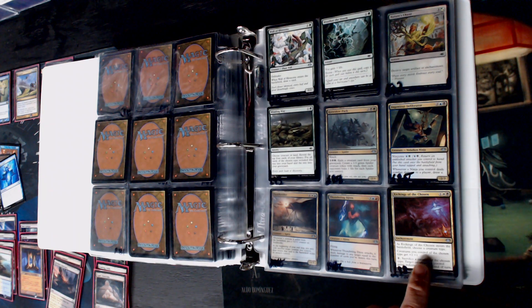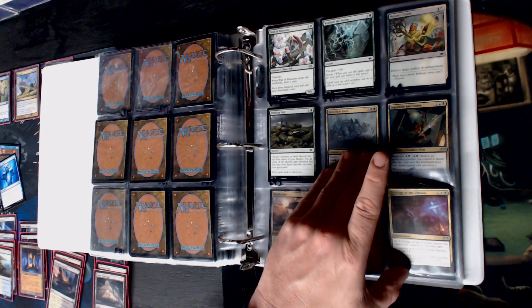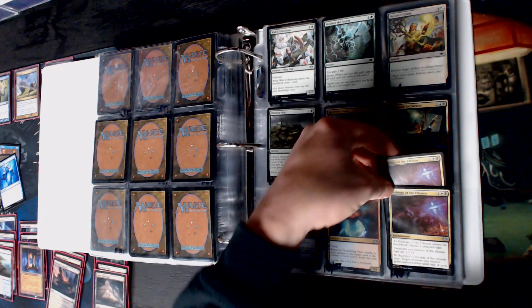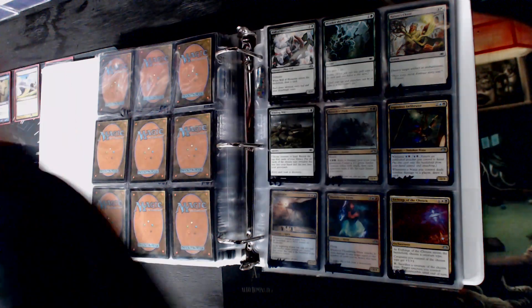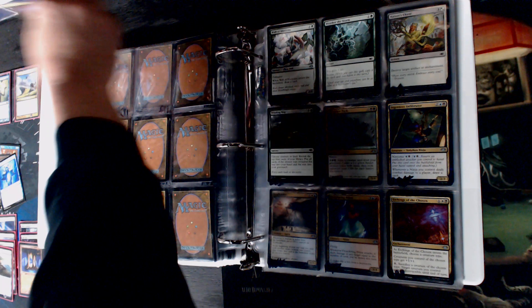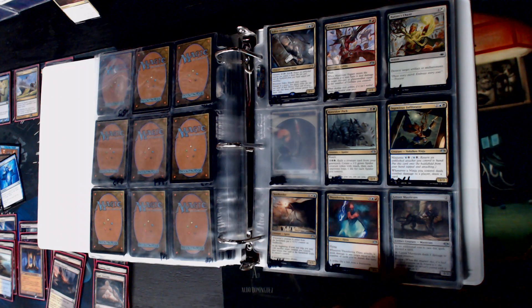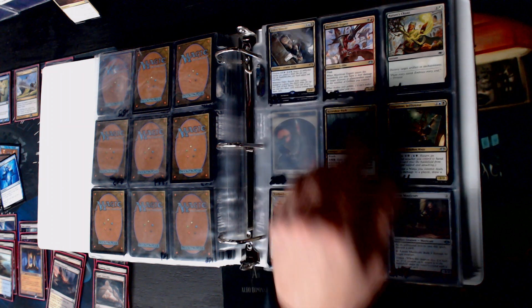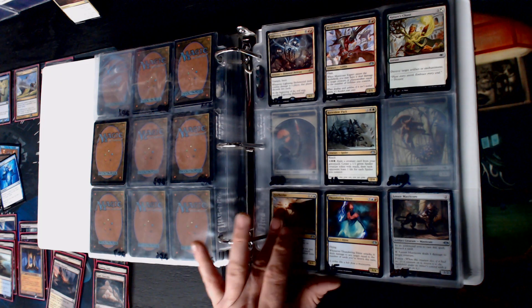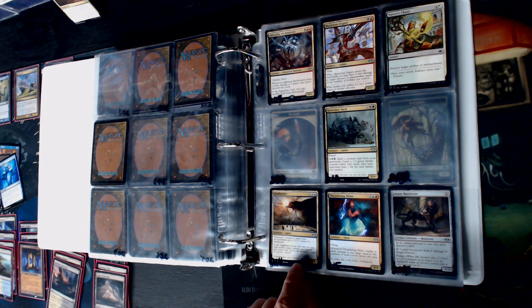Etchings of the Chosen - choose a creature type, get a plus one counter. You know what, Etchings of the Chosen - we're gonna go ahead and put this up on the shelf because General Kudro is gonna need that, I really feel like it. Fallen Shinobi - that player still not caring about colors. Creatures exiled from the battlefield just get a counter.